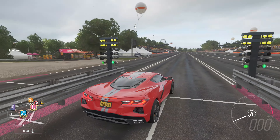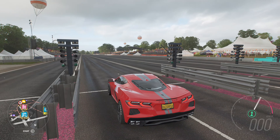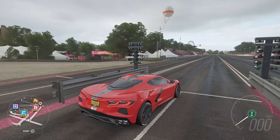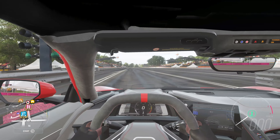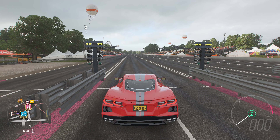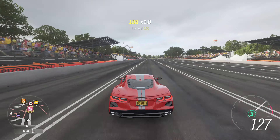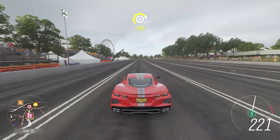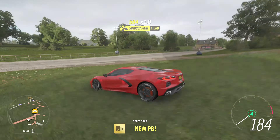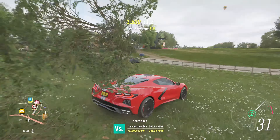Okay guys, we are now at the drag strip. As you can see we have a lot more power and this thing looks really sick — I love the design. Without further ado, in three, two, one, let's go. Not much grip but it's really thundering down that race — 285 kilometres per hour, that's a new personal best! This car is definitely fast.